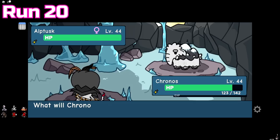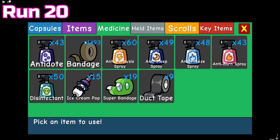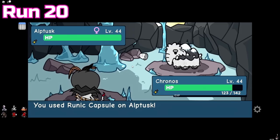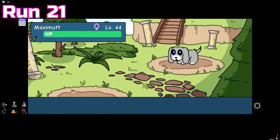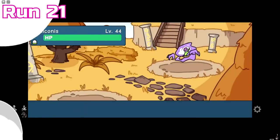I almost knocked out another misprint in the very next run — I can't stop my brain from going 'look for green arrow.' Luckily I caught myself this time and got a misprint Alptusk. Run 21 had quite a lot of encounters: we found a misprint Melikant and Maximut, a black tint Gromp, and a Reliconus.